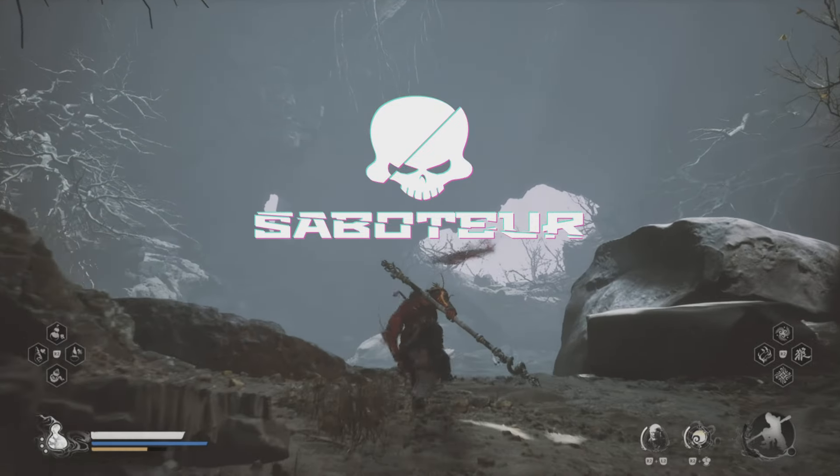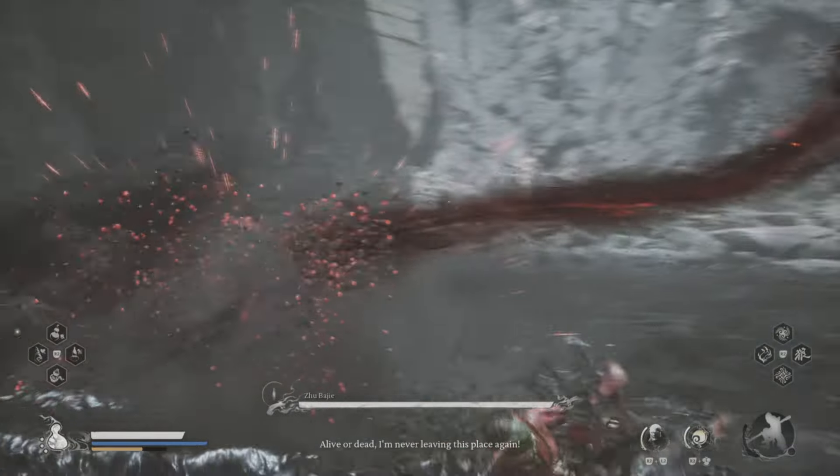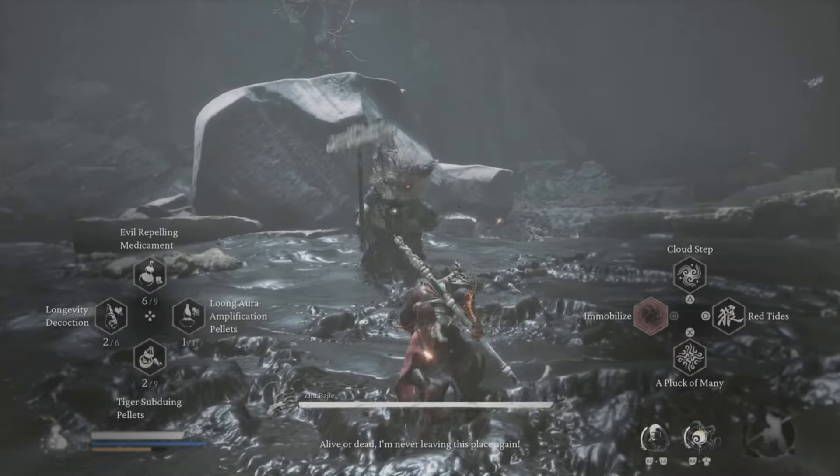I'm going to show you how to beat Zubaji in Black Myth Wukong. When he's in this mist form approaching, at the highest point, dodge to avoid his charge, and then dodge again straight away to avoid his swipe.